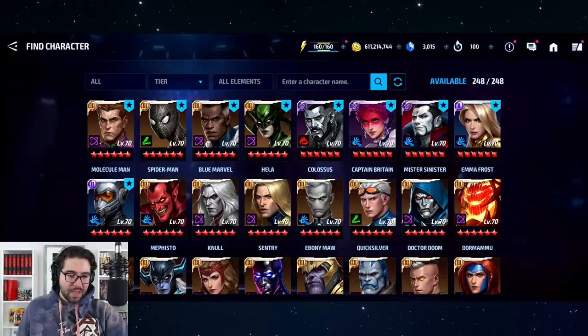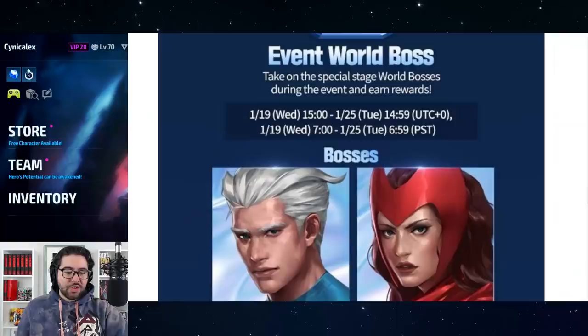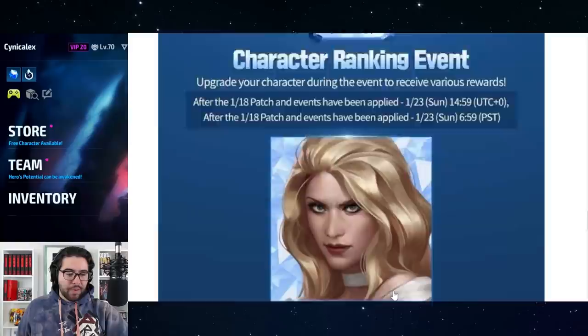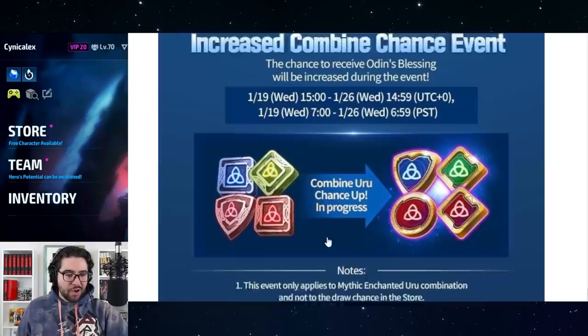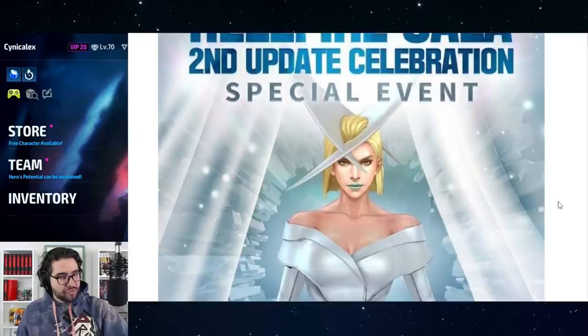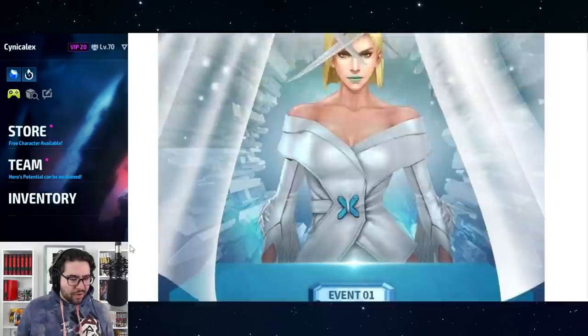We also have an event world boss where you earn mutant materials, phoenix feathers, EMkron crystals, and EMkron shards by spending energy — great for farming to turn into cards if you're not using them to build up mutants. There's a ranking event for Emma Frost, free items, an Uru combine event, and an Odin's Blessing chance-up. It's a little bit sweeter knowing we're getting all these overlapping events alongside the all-uniform sale.